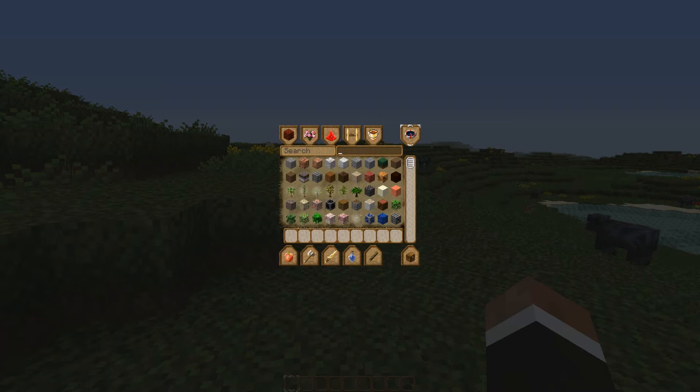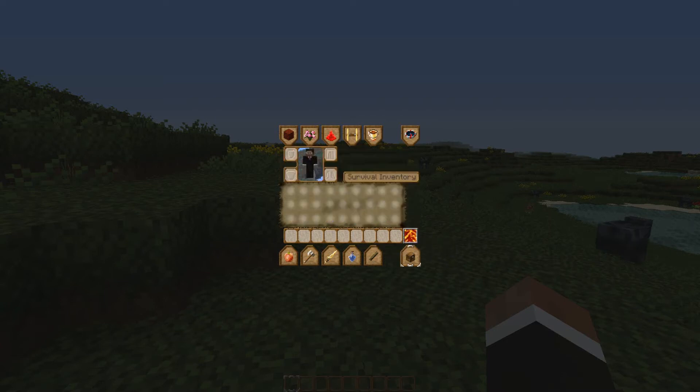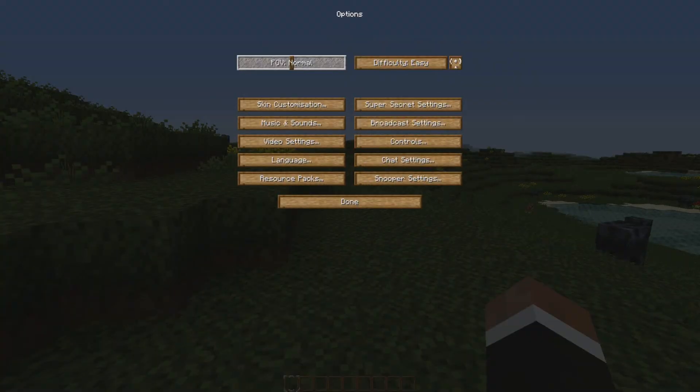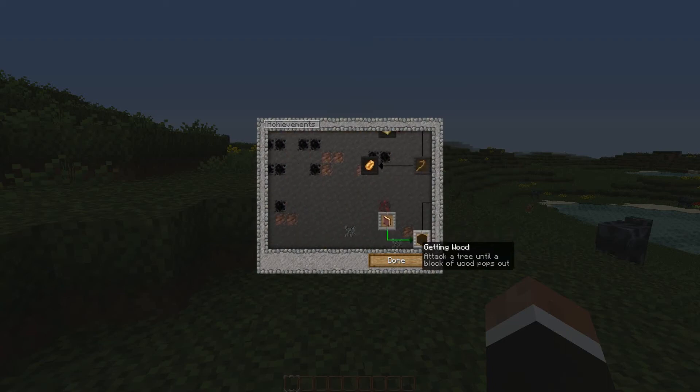Anyway, onto the interface — this is nice. The actual icons kind of remind me of little flag things, you know those different shaped flags you see in certain towns in medieval times. I'm sure you get them in Game of Thrones as well. So it's sort of like that — they kind of remind me of that. And the interface looks really nice.